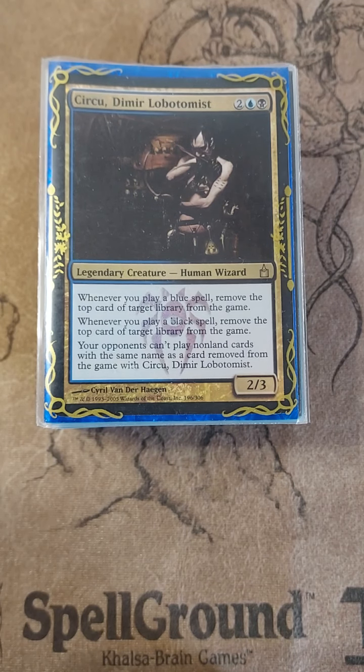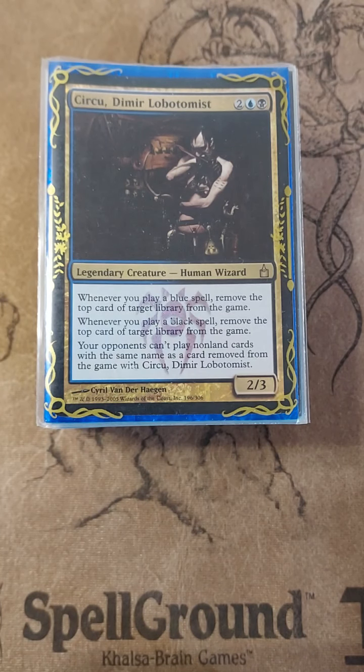Hello, and welcome to today's episode of CEDH Bling Builds. Today's deck is going to feature another personal favorite of mine, Circu the Dimir Lobotomist.